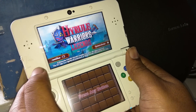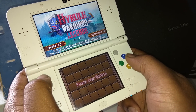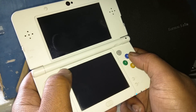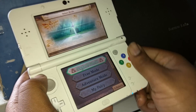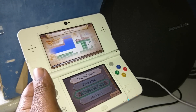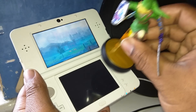It's got amiibo support — how does that work? I just tried to touch the screen. The amiibo support — can I use my Link amiibo? I've got a Link amiibo in here somewhere. Let's go back and see if I can use my Link amiibo.